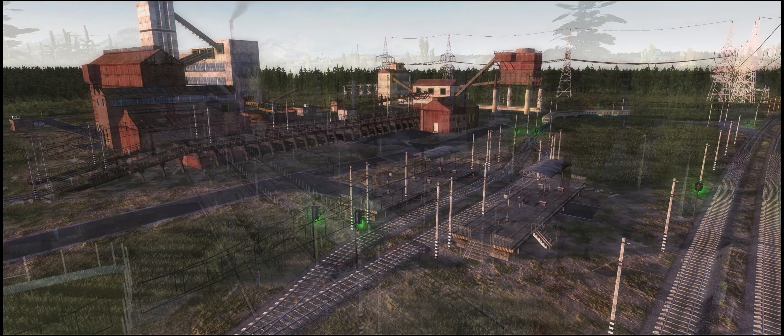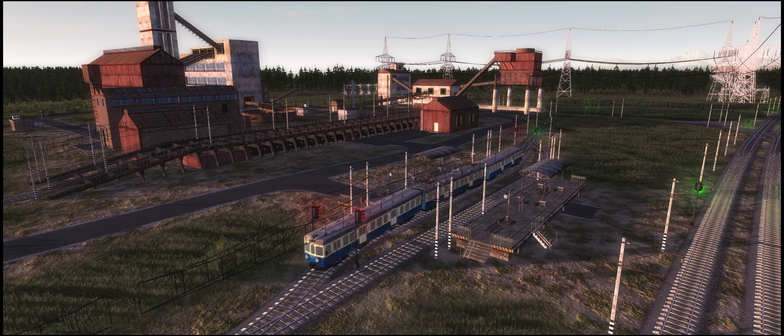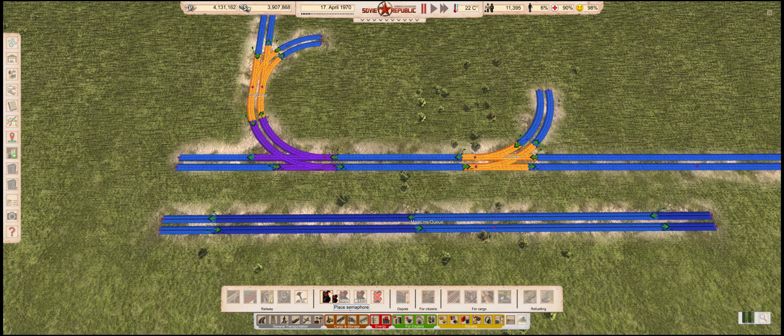We will learn about what blocks are, the two kinds you want to have in your network, and the ones you want to avoid. We will also cover the two main types of rail signals, when and where to use them, and how to properly set them up around a junction. In the end I will show you a couple stations, and how to, and how not to set them up for smooth operation. So, let's get started.